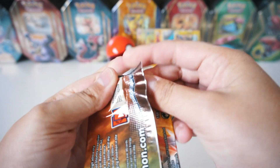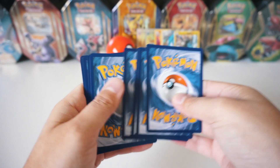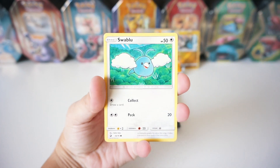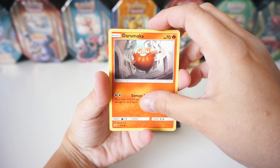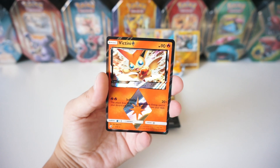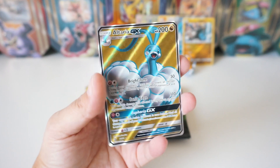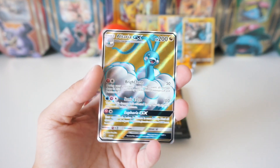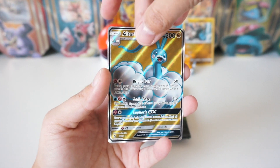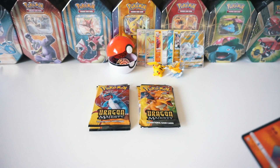Let's go on to the Reshiram pack. We've got a Water Energy, a Dragonair, a Combusken, Shelgon, Swablu, Phoebus, a Darumaka, Hakamo'o, Dratini, a Victini Prism Star - oh my gosh, check that out! And the rare is another full art - Alteria GX! So sick. Let's go ahead and carefully sleeve this up. We're also going to sleeve up our Victini Prism Star, of course. Two packs back-to-back full art - are you kidding me right now?